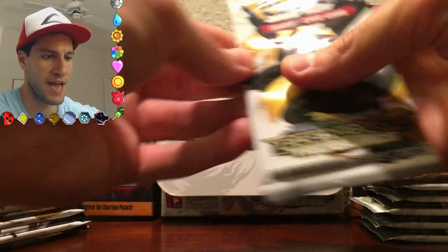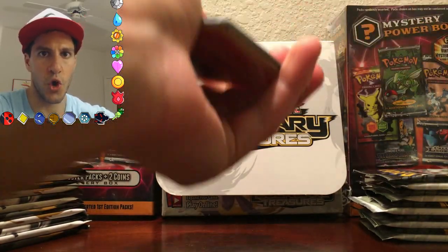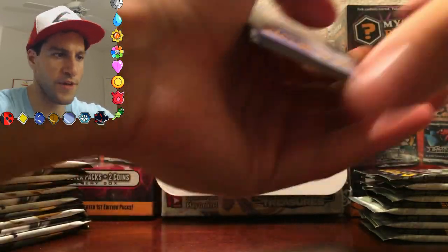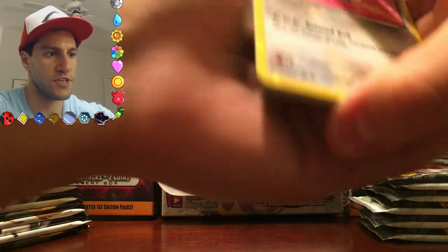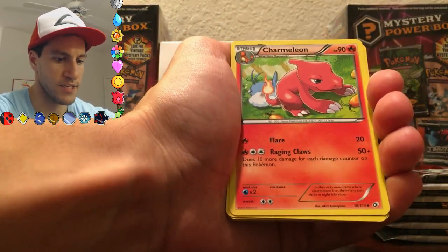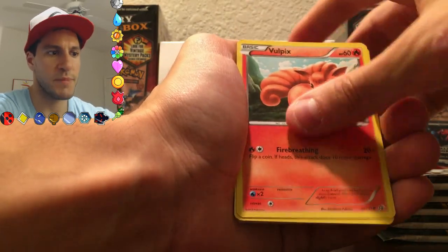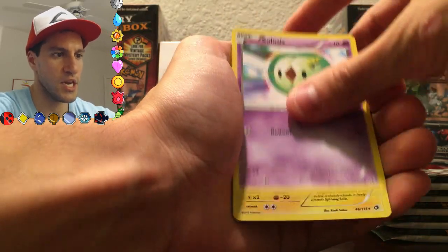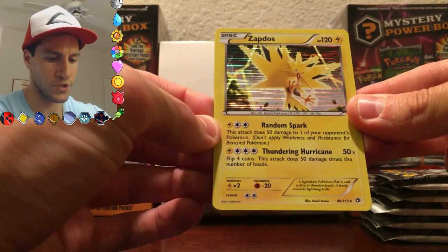Getting right into the next pack — a Zekrom. We are still searching for that gold or silver. You know, I want some gold and silver — the secret rare cards for this set are what we're searching for. Aldino, Charmeleon — that's a really cool looking card — a Spiritomb. I almost said Spirit Bomb like from Dragon Ball Z! Trubish, Oshawott, Celosis. Oh my gosh, look at that. The pulls continue.